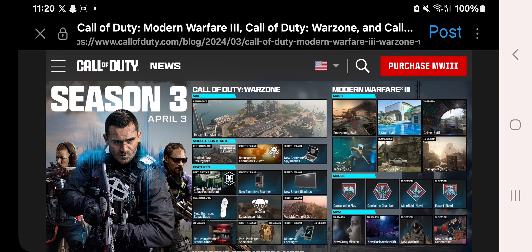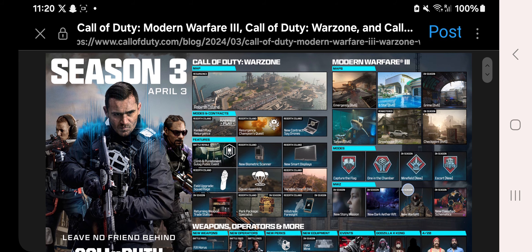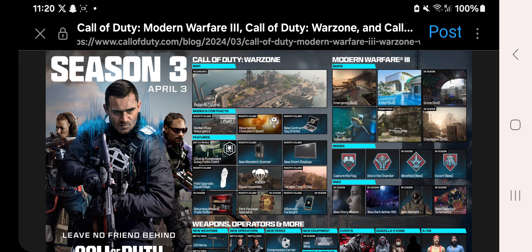For Modern Warfare 3, we're getting six brand new multiplayer maps, including Emergency, Six Star, Grime, Tanked, Grow House, and Checkpoint. We're also getting Capture the Flag returning, One in the Chamber returning, a new one called Minefield, and a returning one called Escort. For Modern Warfare Zombies, we're getting new Story Missions, new Dark Ether Rifts, a new Warlord, and new classified schematics.